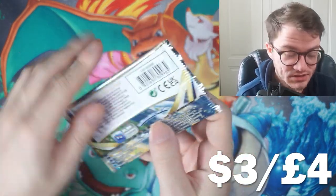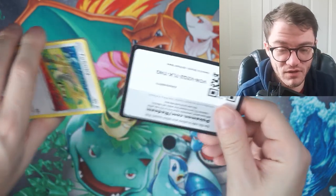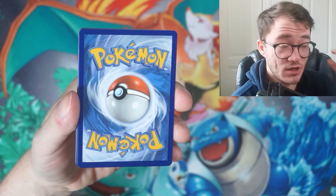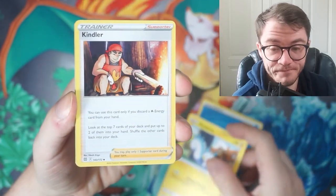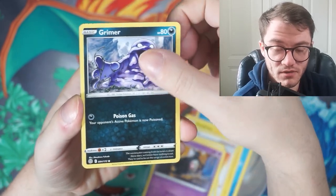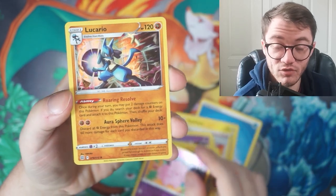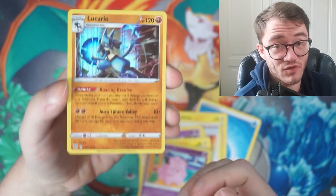It's all up to you now, Brilliant Stars — you are the last set we're opening today. We have a code card for you all. Brilliant Stars has the trainer gallery and is one of the best sets to open alongside Evolving Skies. Cards revealed: Paras, Kindler, Collapsed Stadium, Farfetch'd, Duskull, Grimer, Shinx, Bidoof — the legendary Bidoof — a Clefairy reverse, no trainer gallery hit, and a Lucario hollow. A lot of hollows but no big hit from Brilliant Stars.